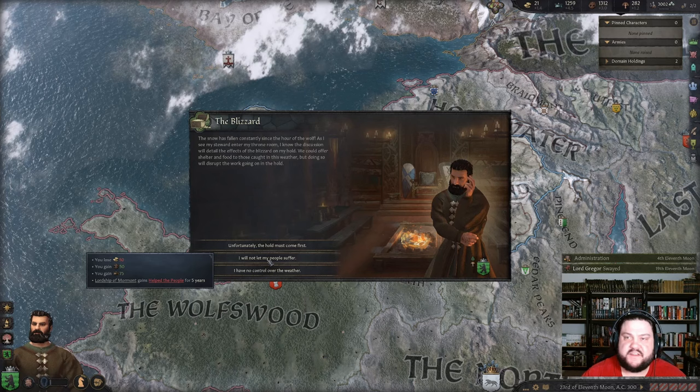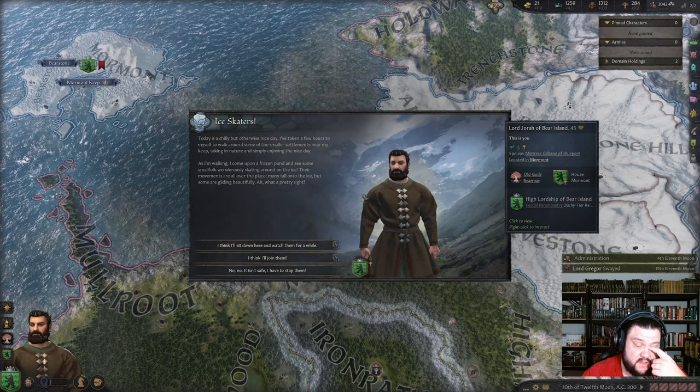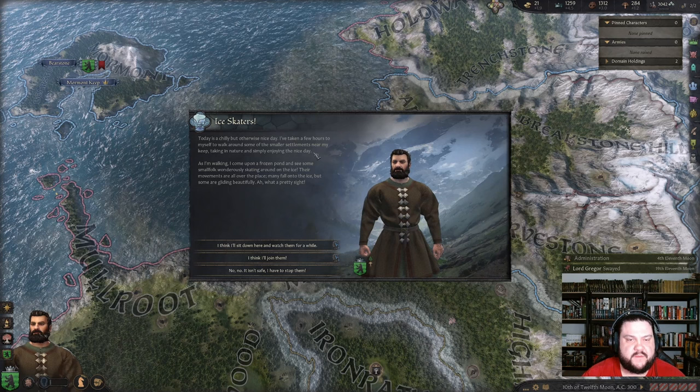We don't want Jorah to get into money troubles because that's what caused him to sell slaves that he caught on his land, which caused him to be exiled. Today is a chilly but otherwise nice day — I've taken a few hours for myself to walk around some smaller settlements near my keep. As I'm walking I come across a frozen pond and see some smallfolk wondrously skating around on the ice.